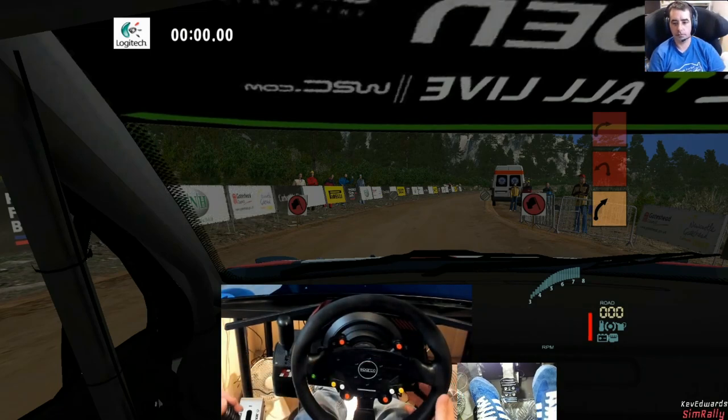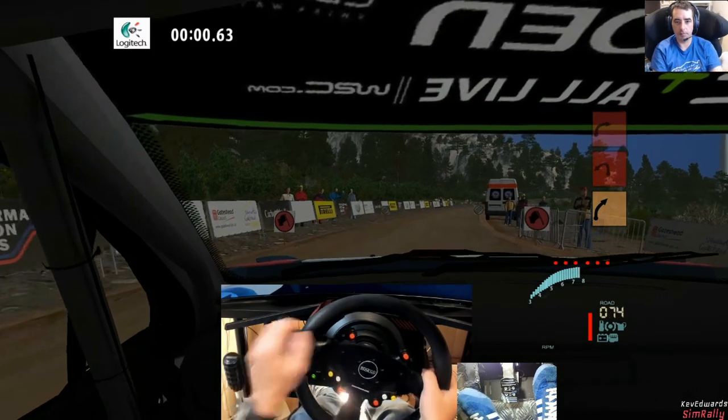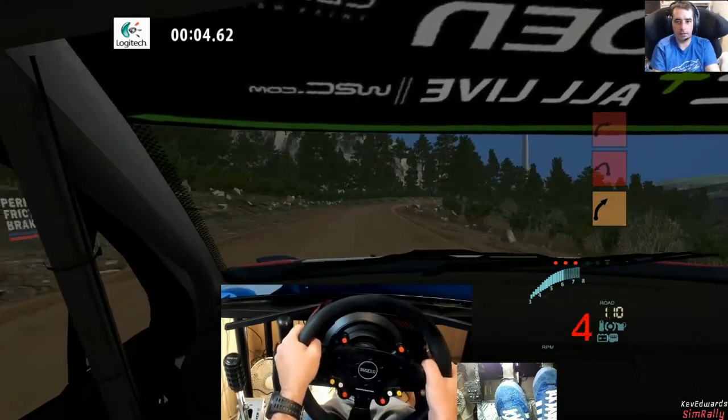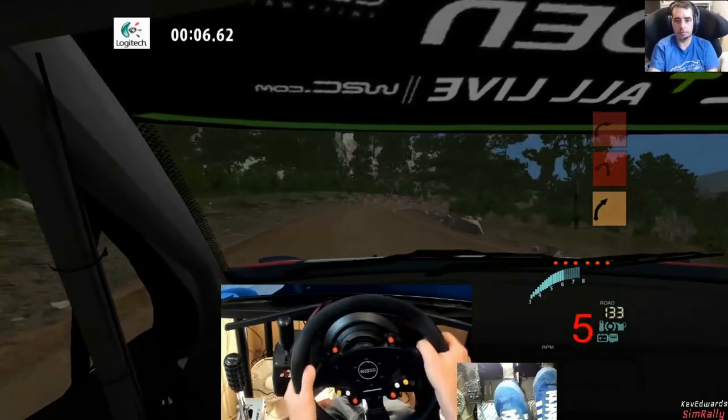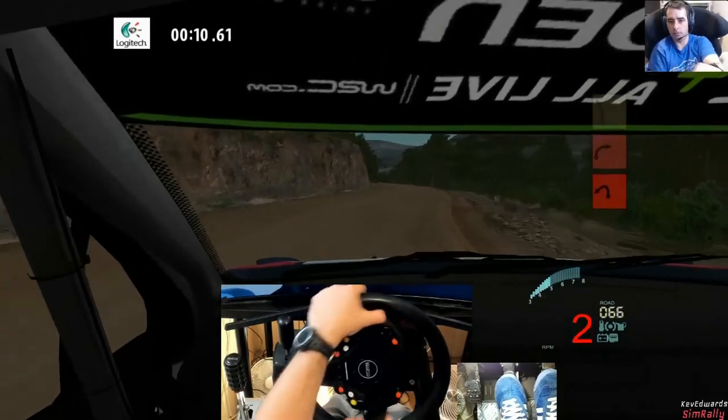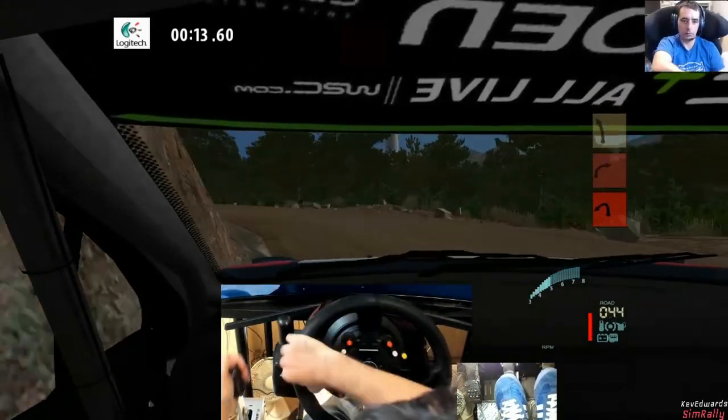Three, two, one, go. Three right, power block over 50. Slow and heavy left, power block 120.